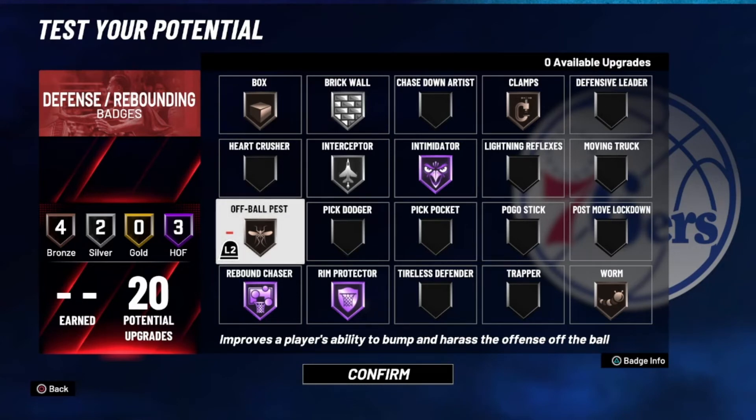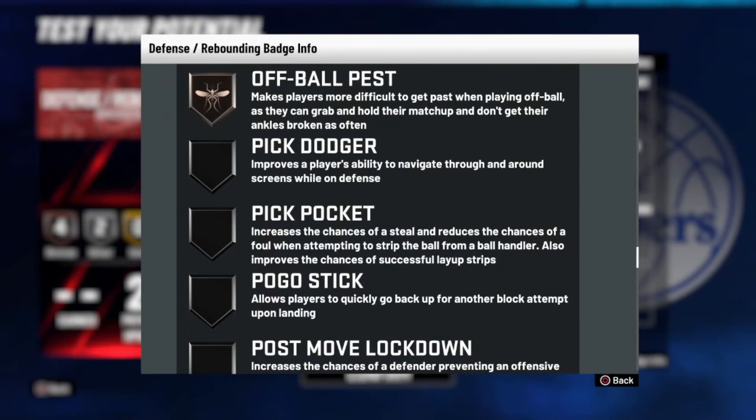Off Ball Pass is really great to bump and harass the defender — especially at center, it helps prevent catching lobs. It also says it makes players more difficult to get past when playing off ball, as they can grab and hold their matchup and don't get their ankles broken as often. So when guys have Ankle Breaker and Space Creator and try those moves, this badge actually reduces the chance — on bronze it'll happen occasionally, but it does prevent it.